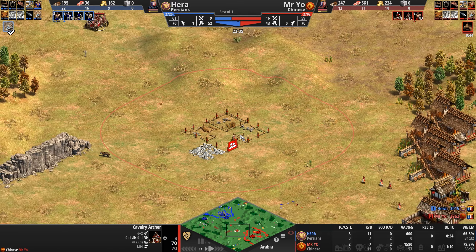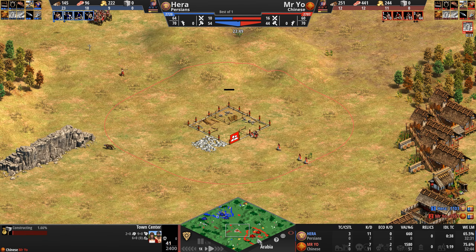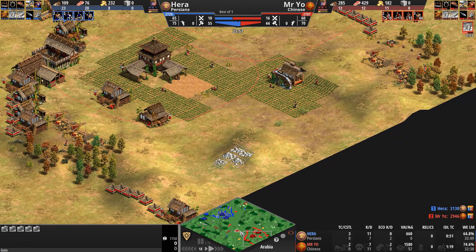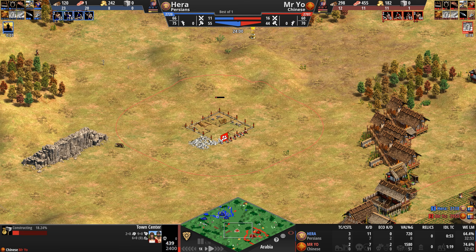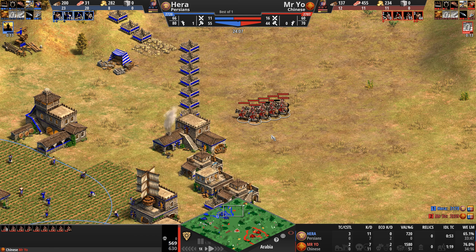More and more cav archers coming out of the Chinese stables — 15 in total. An incredibly aggressive town center placement. Meanwhile, Mr. Yo sends six villagers to claim this stone despite already having a very secure stone pile in the back — taking a huge risk with this very forward town center.